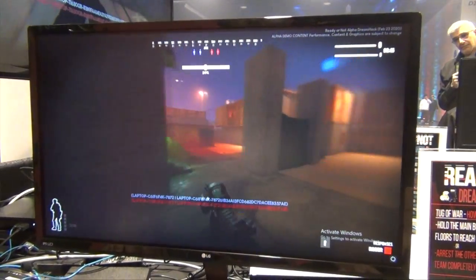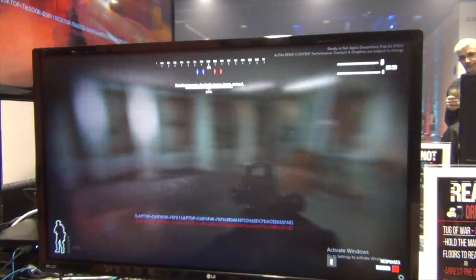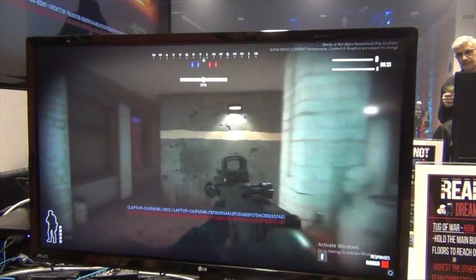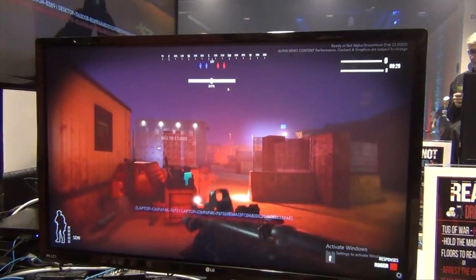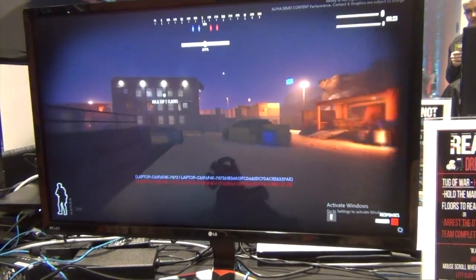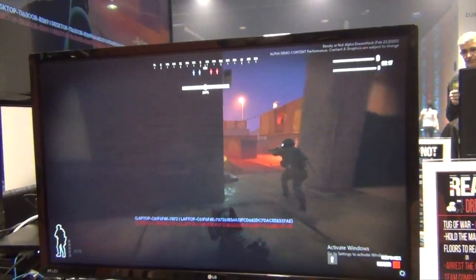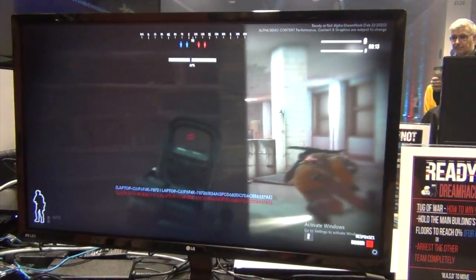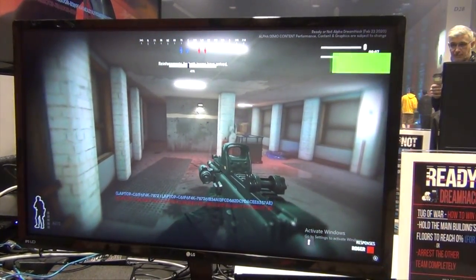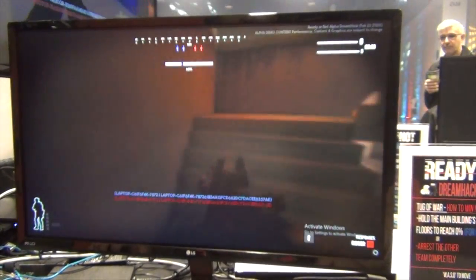As for how the game feels — Ready or Not nails it. The controls are very responsive and movement feels great. Gun recoil depends on the weapon; the M14 had a lot of kick, while anything with a vertical grip attached was much more manageable. The game features a wide variety of sights and attachments. With sights, you press right-click to aim and hold Shift to zoom in further — similar to the mechanic in Squad and Post Scriptum.